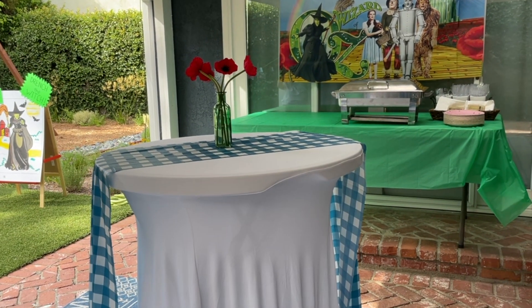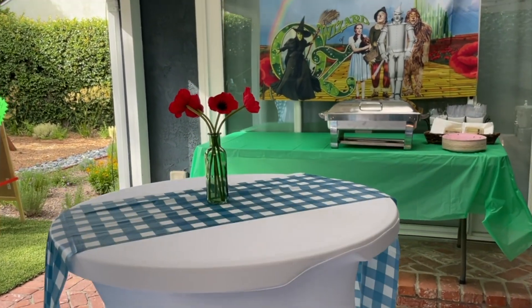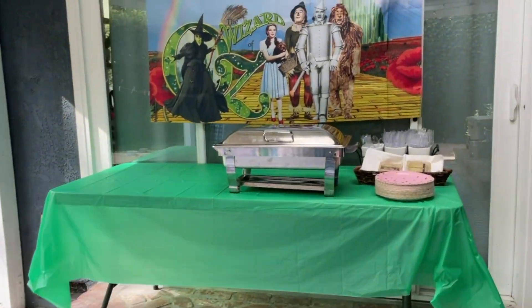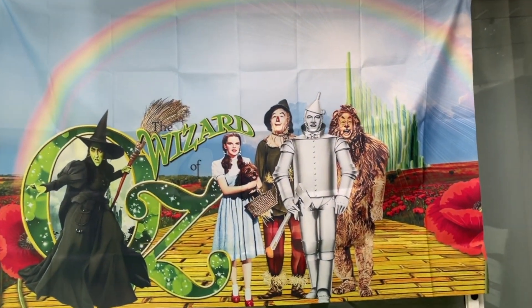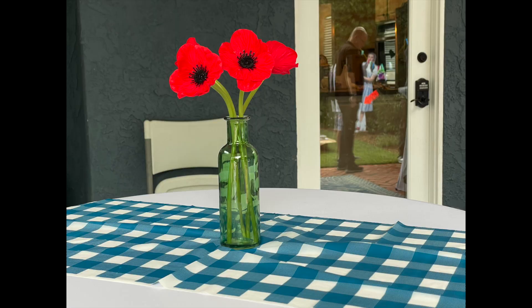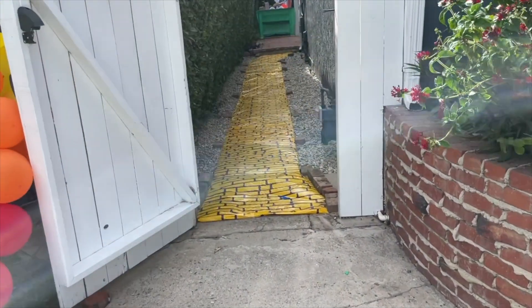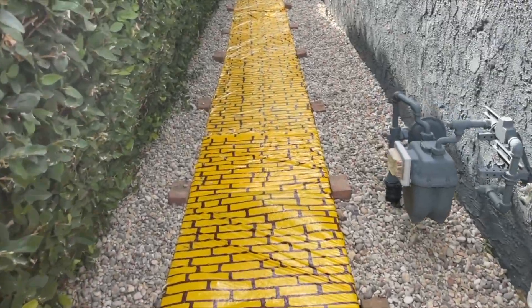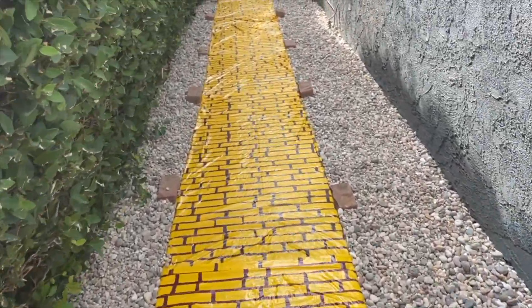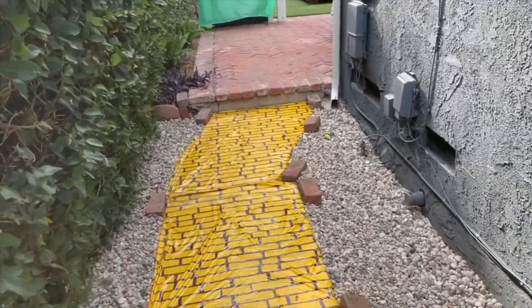It's Abby's Wizard of Oz party, so we have so many Wizard of Oz decorations — poppies, gingham, and a beautiful Wizard of Oz poster. We're gonna have enchiladas for dinner with a rainbow. Here we have a blue rainbow and a yellow brick road as you enter into the party. We're off to see the wizard, the wonderful Wizard of Oz!